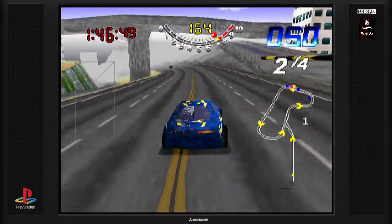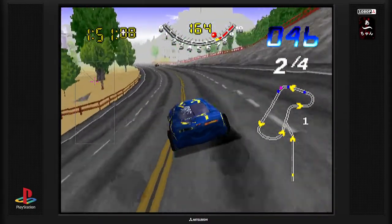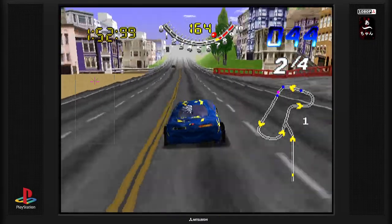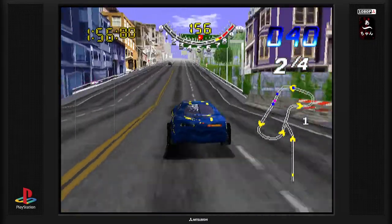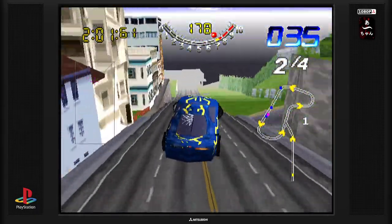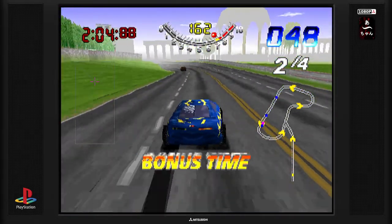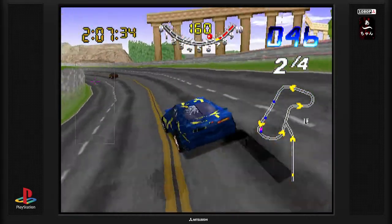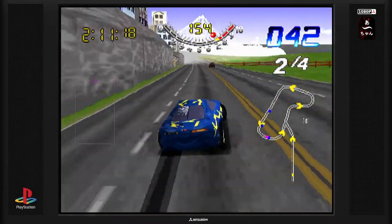On a les kilomètres — je pense que c'est des miles par heure. Par contre je suis à fond, j'ai pas lâché l'accélérateur depuis tout à l'heure. Je peux freiner avec le bouton R2. Si je vais droit, la voiture reste droite. Donc simplement faire attention au saut et ne pas tourner au moment du saut, parce que la voiture part n'importe comment — ce qui est tout à fait logique en soi.